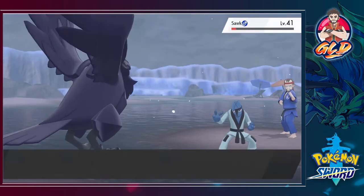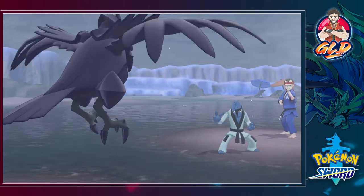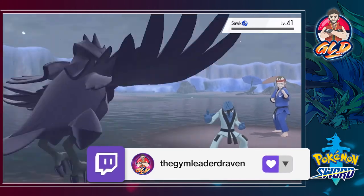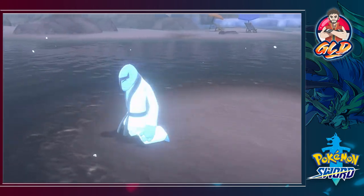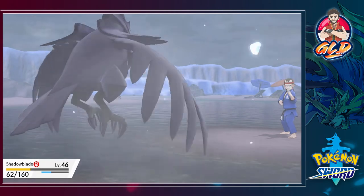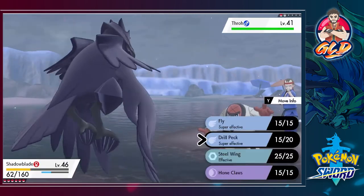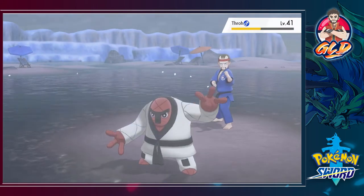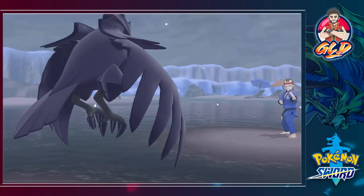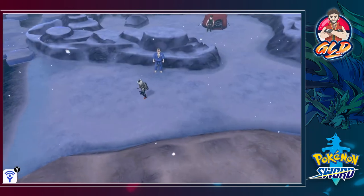Drill Pack nearly defeats Sawk - gotta love that. One more Drill Pack and it's done! Next up is Throh - my mortal enemy, the beefiness of Throh. Drill Pack attack and there we go - I thought that was gonna be much more of a challenge. Reese has been defeated and he doesn't look too happy. Let's be careful for the Pokemon around here because they will just spring up on you.